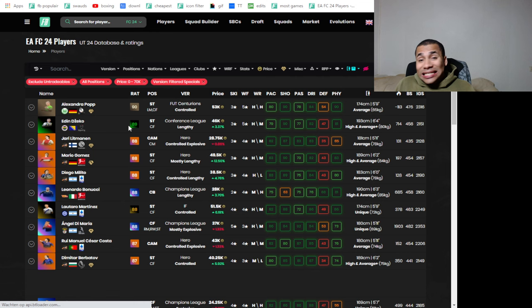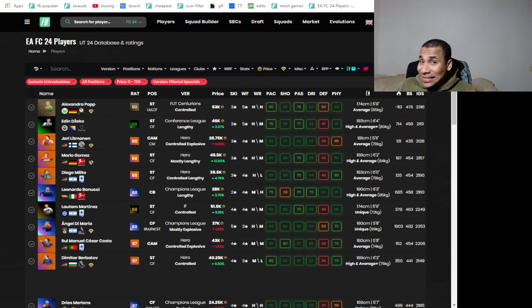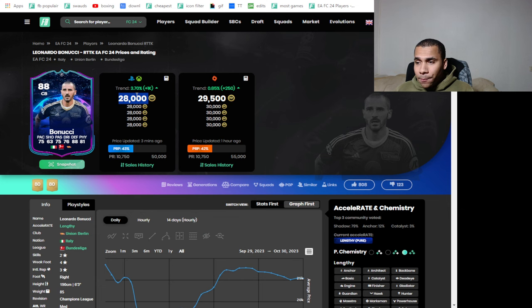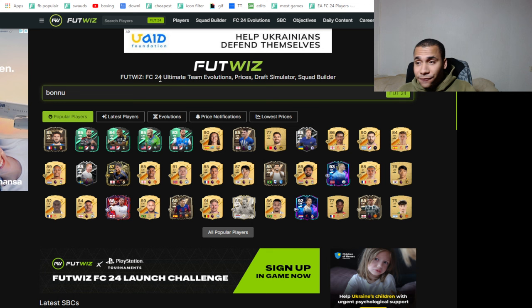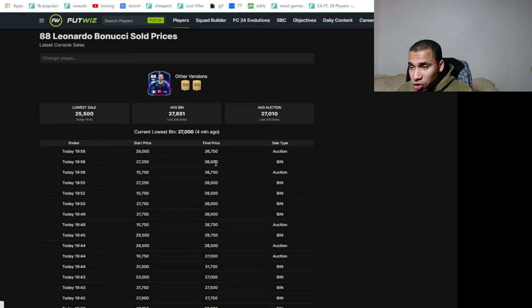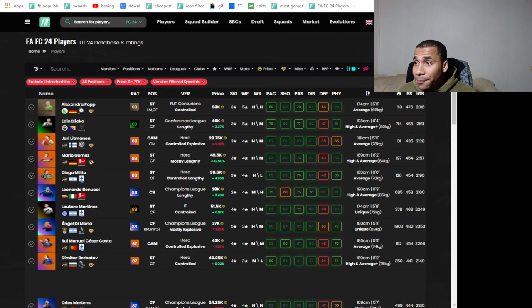So basically we're already done. What we're gonna do now is click on every out-of-pack special — it's similar to the hero trading video, but now this filter also includes out-of-pack specials. Bonucci right now is 28k, but once we go over to Fitwiz we can see his lazy sell price. Going to sold prices, he's only 28.5k — so Bonucci is not a buy, we move on.